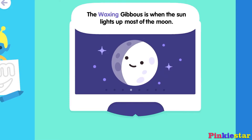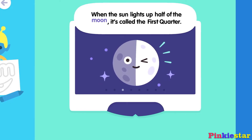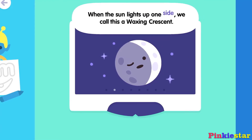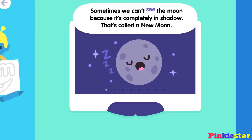The waxing gibbous is when the sun lights up most of the moon. When the sun lights up half of the moon, it's called the first quarter. When the sun lights up one side, we call this a waxing crescent. Sometimes we can't see the moon because it's completely in shadow — that's called a new moon.